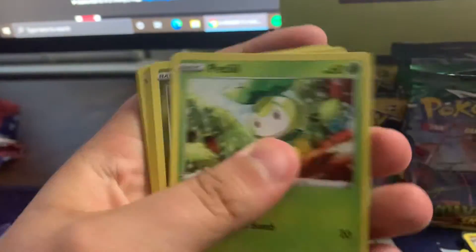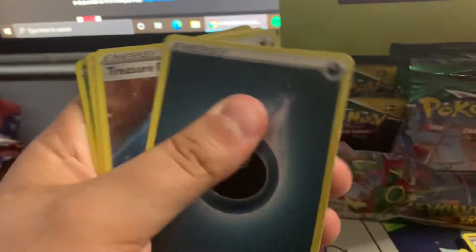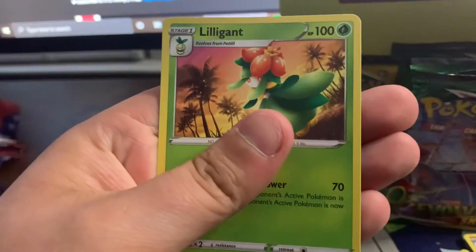Fletchling, Chinchou, Petilil, Dino, Phobus, Treasure Energy, Digger's Gloves, Polteageist, reverse holo Seel, and a non-holo Lilligant.